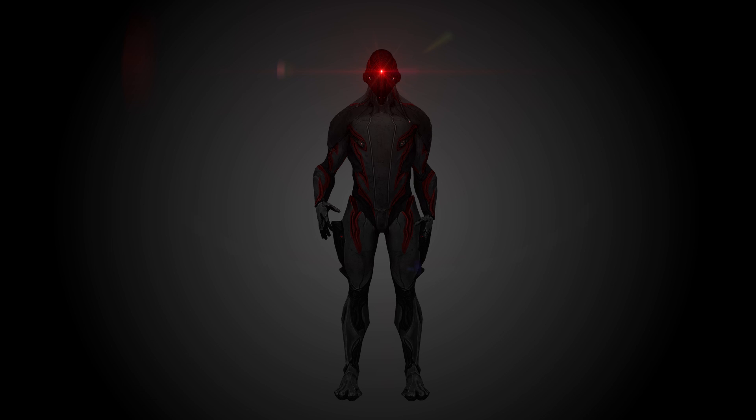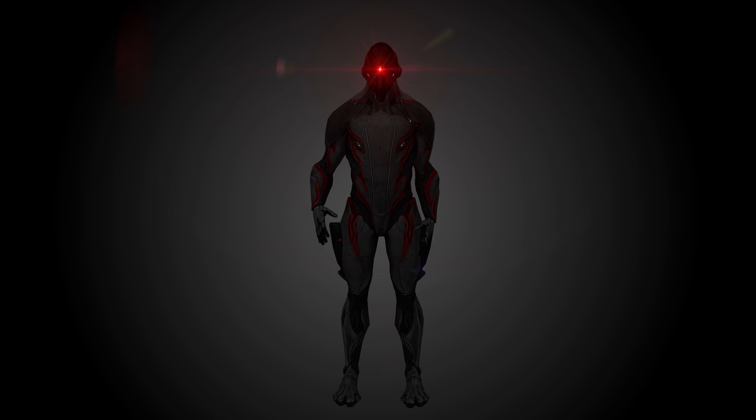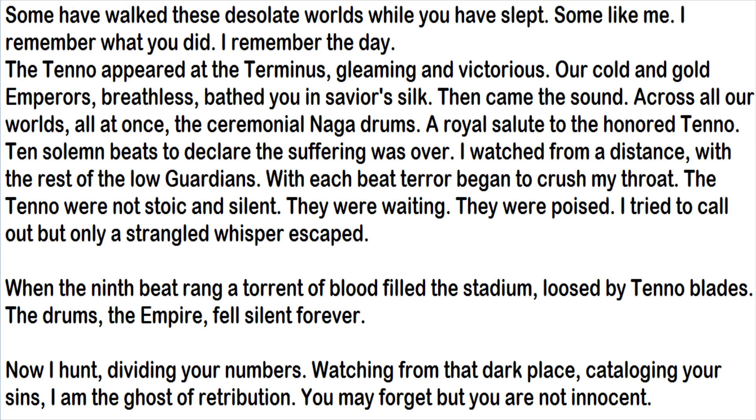The Stalker drops have been confirmed as of Update 13. He can drop a resource and a blueprint or mod at the same time, or he can drop nothing at all. His drops in order of rarity include: the Dread blueprint, Serration mod, Heavy Impact, Molten Impact, Despair blueprint, Hate blueprint, Melee Channel, Focus, Rare Fusion Core (rank 5), and an Orokin Cell. He can also be scanned three times in the Codex, which has the longest Codex description I've seen — I'll put it on screen now.